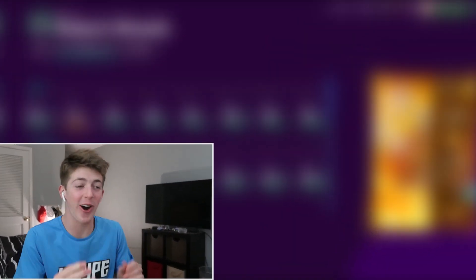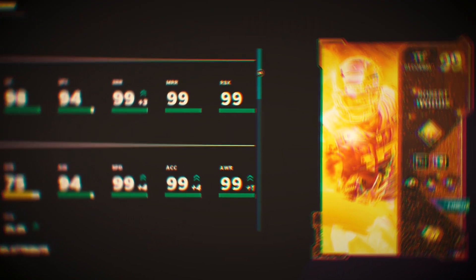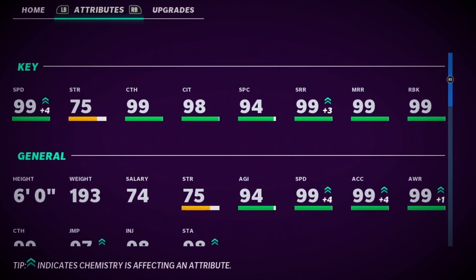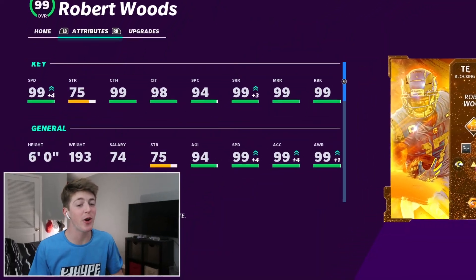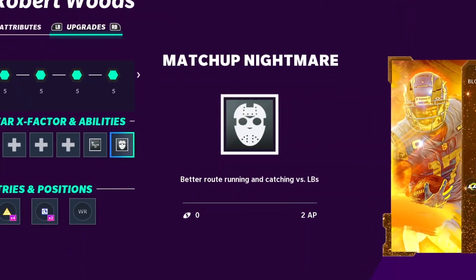Now I can show you the card I am so ready to use — golden ticket, 99 overall Robert Woods tight end card, with 99 speed, 99 catching, 99 short route running, 99 medium route running, and 99 blocking. This card is a demigod. Whoever made him a blocking tight end has the highest IQ ever, because he gets 99 blocking. He's decked out with Mid-Out Elite and Matchup Nightmare, so if linebackers are on him, it's game over.